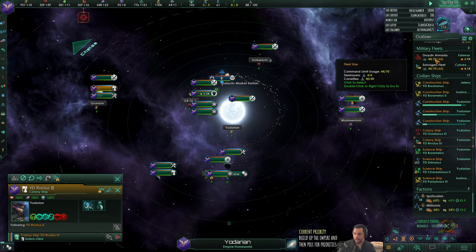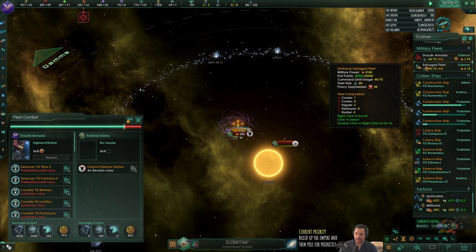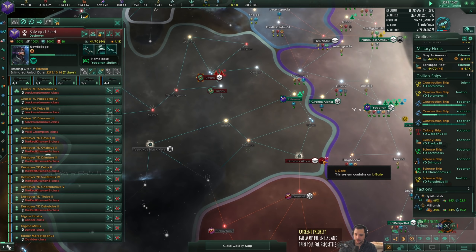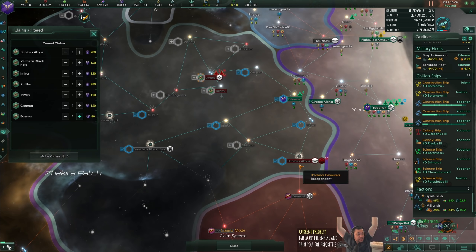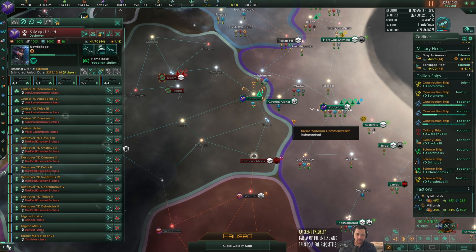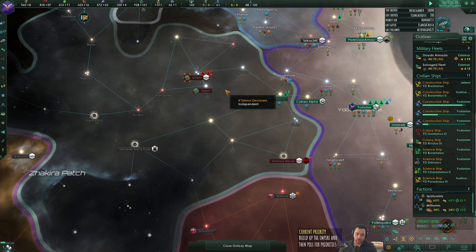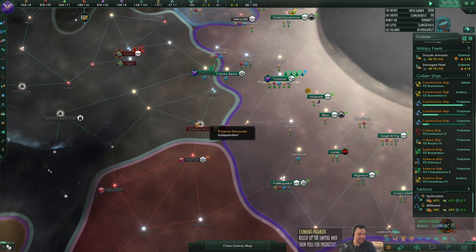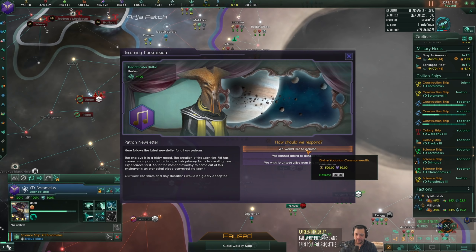The droiden fleet is faster than the salvage fleet, so I'm going to have the droiden fleet follow the salvage fleet so they attack and fight together. Did I claim an Elgate system without knowing it? I did, yes. For those that don't know, the Elgate system is really, really important later on - I'm not going to spoil anything. Devourers, prepare to lose something important.